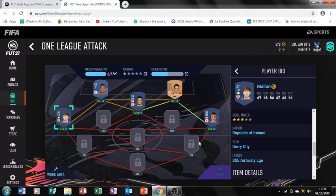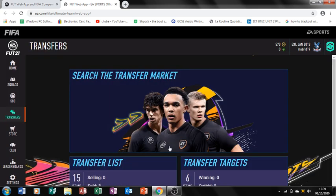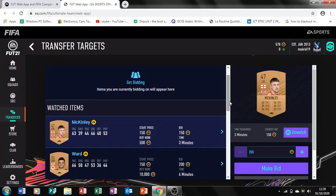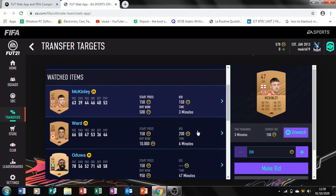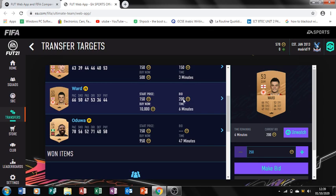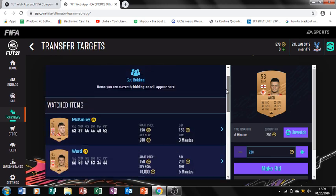I've been watching most of these items before. Ward's current bid - somebody's bid 200. I'm sure there's a buy it now on him for 200 anyway. The rest are about 250.